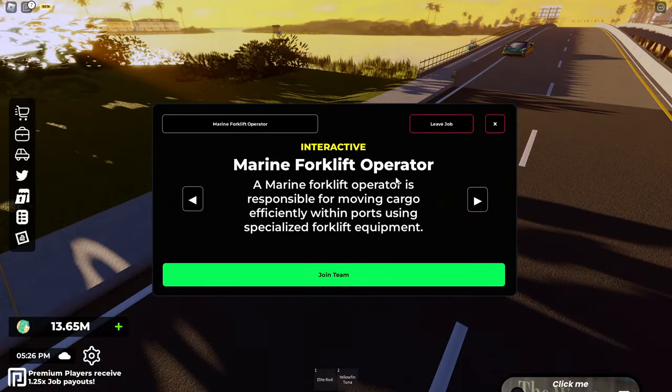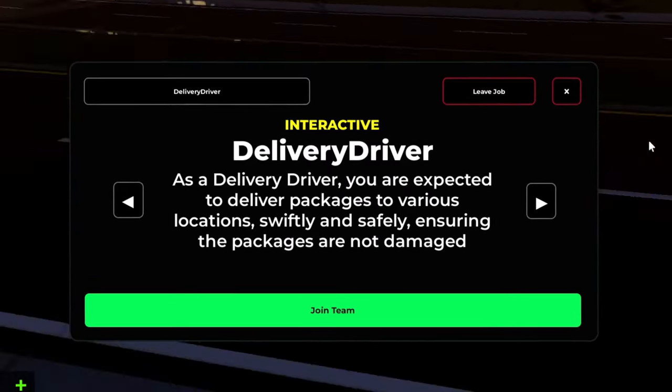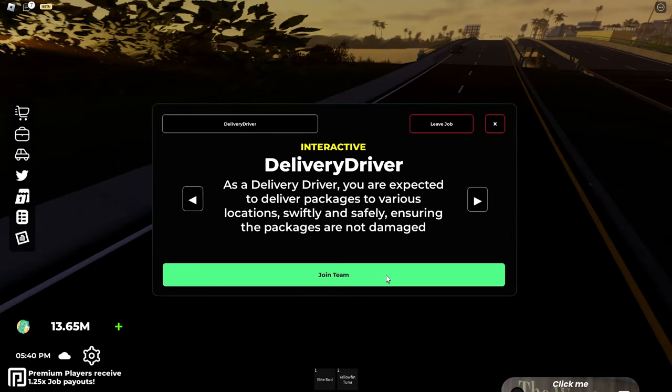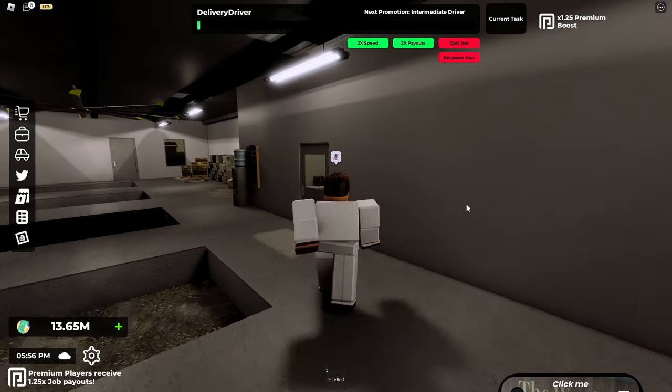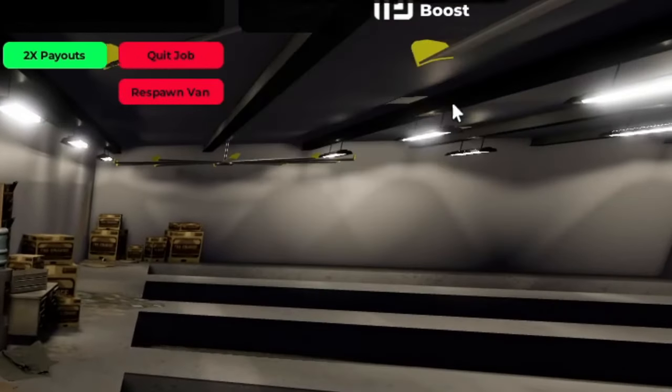Now when we're going through the job section here, you can see there are a bunch of different jobs, and the delivery driver is a completely new job. So we're gonna join up and see what this is all about. We spawn over at this warehouse, and our current task is to rest and wait for our next task.